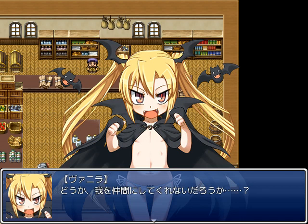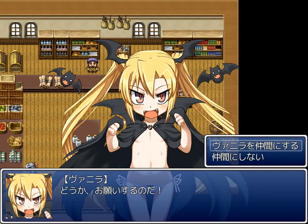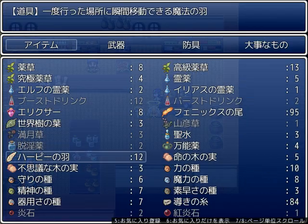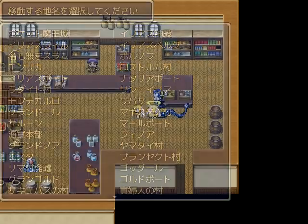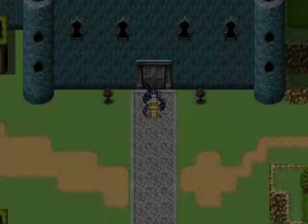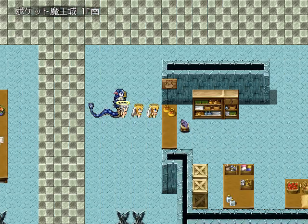But this just teaches her how little she knows about merchant-ing, so she's going to come along with us to learn the ways of commerce — by running around fighting monsters, I guess. Now she's in our party and we can start on her quest.